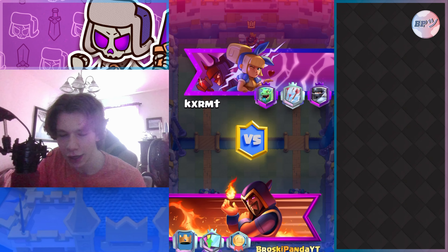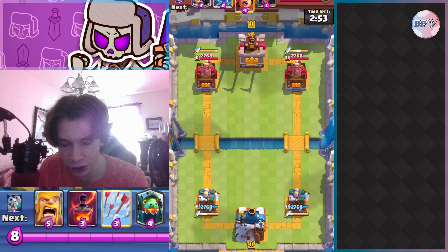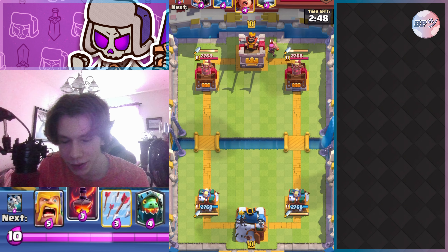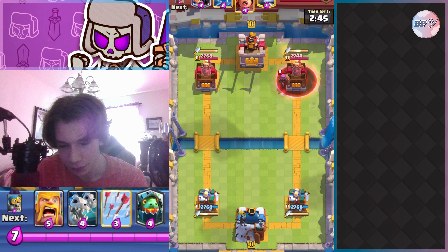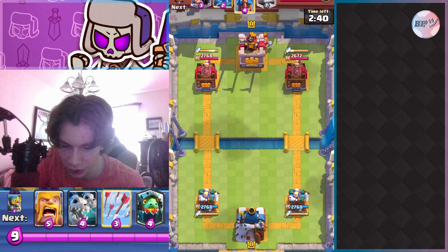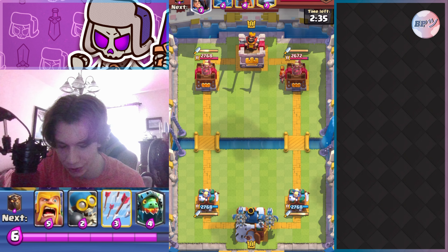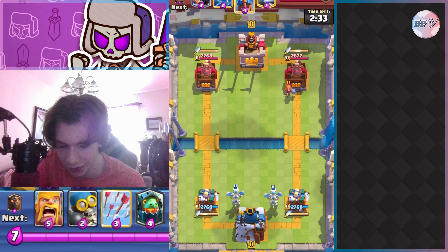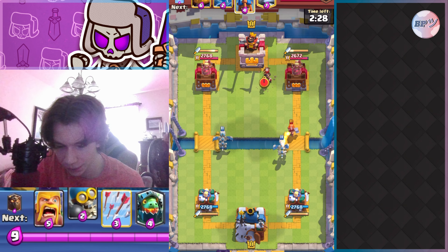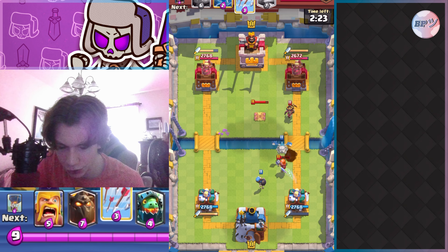Going into this next match, this guy's name is something like Kermit — I'm not sure. He's running evo royal giant, evo valkyrie, little prince, and mega knight. I don't think he has evo tesla — I believe it's normal tesla. I avoided that firecracker to get a positive elixir trade and get some damage on the tower. He places valkyrie in the back, so I go skeleton dragons in the back with a bomber just to cycle.